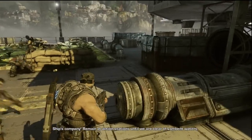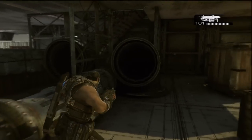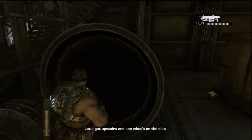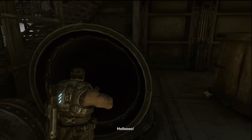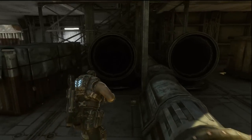Hey, what's going on guys? I'm going to show you how to do the giant golden chicken that breathes fire easter egg. I don't know the actual name, but you got to be Marcus and you want to come in front of these pipes. I'm not exactly sure if there's an order or not, so just to be safe, I'd do it in this order.